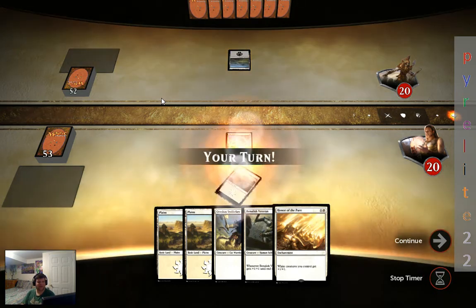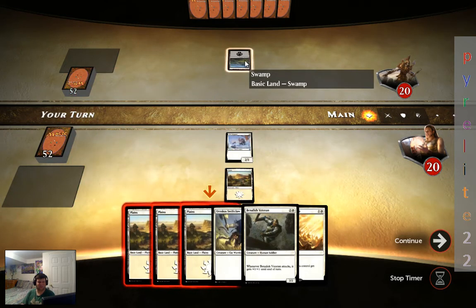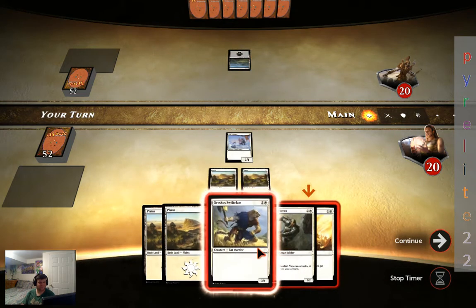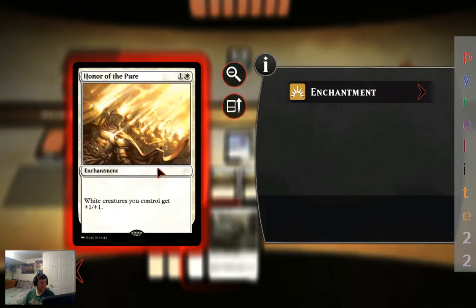Even though I've played this, I forget what kind of hands the opponent has. It looks like he has at least a black part of his deck — he may have other colors. The game recommends Honor of the Pure. Honor of the Pure: white creatures you control get plus one, plus one. That's very handy — any creature of a white color gets boosted.